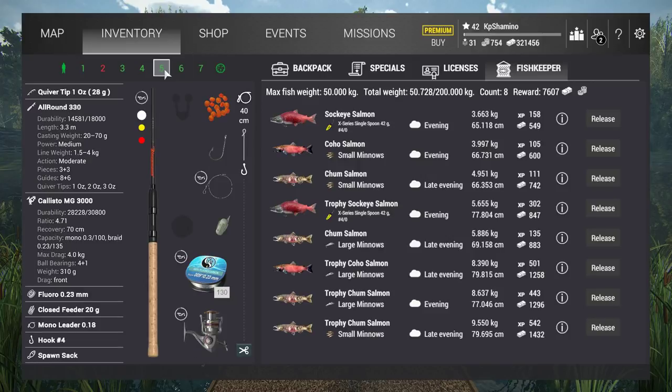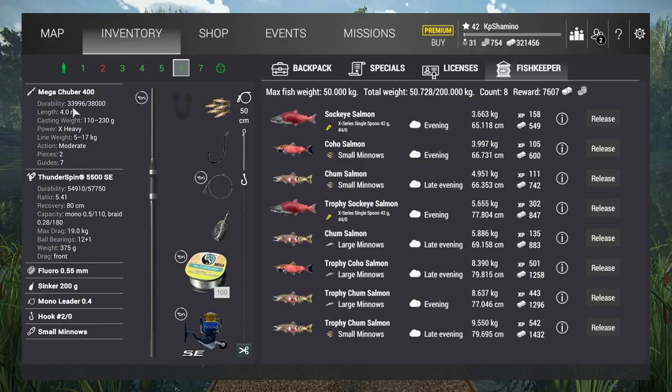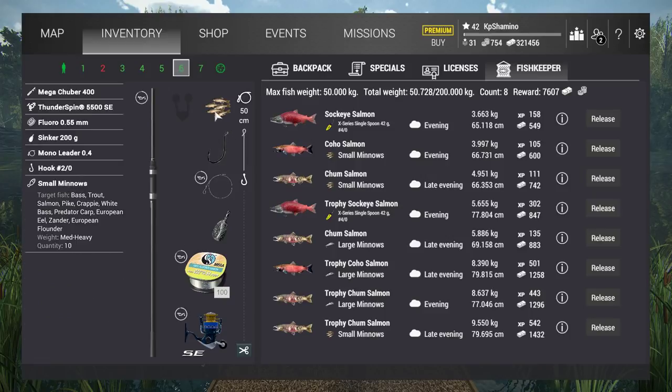I'm fishing with 2 feeders. I'm still using the Mega Tuber 400 rod with the Thunder Spin 5500 reel, Fluoro 0.555 line, a Sinker 200G — that's the biggest one I can buy — and you need that because there is a current here. Then a Mono leader 0.4, and I go with a hook 2-0 with small minnows.